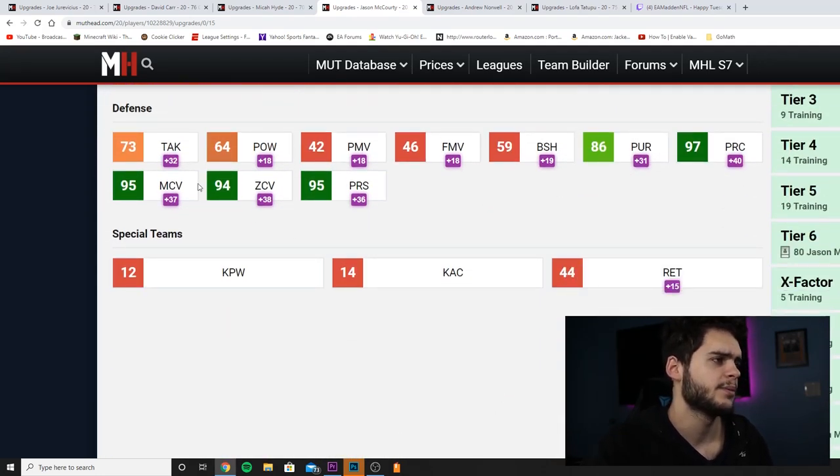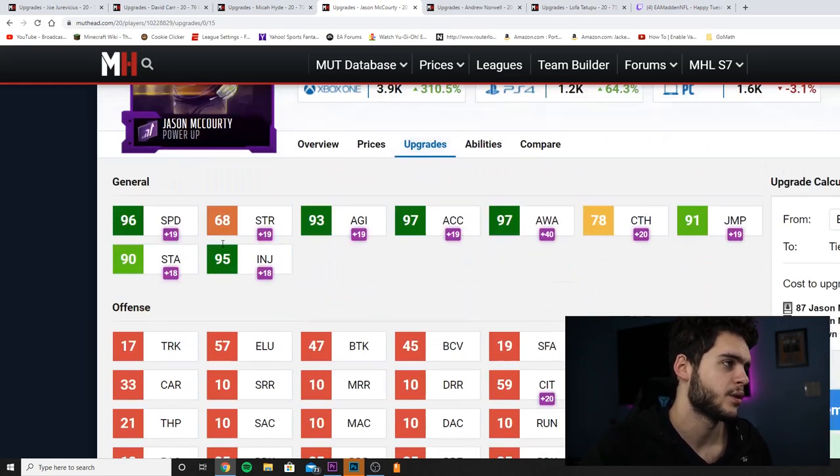Moving to the defense where it really starts to matter: tackle and hit power we expect to be bad, blocks expected bad, pursuit is kind of low, but play recognition is amazing, man coverage is amazing, zone is good, and press is amazing. With lockdown ability, John Madden chemmed up, he ends up with 99 man coverage, 98 zone coverage, 99 press, and 99 play recognition. You could potentially make him an all-around lockdown corner. Jason McCourty is probably my top ranking so far out of all six.